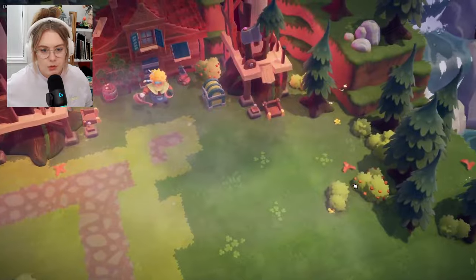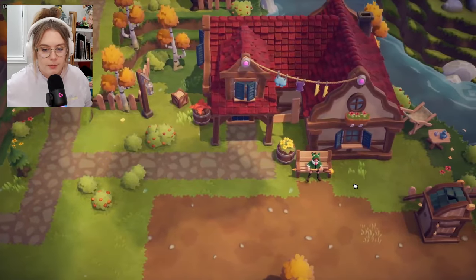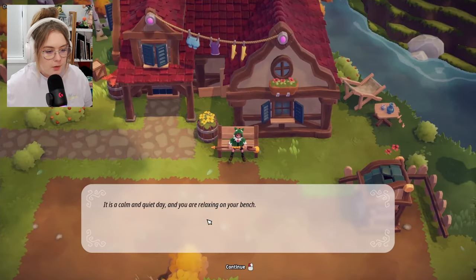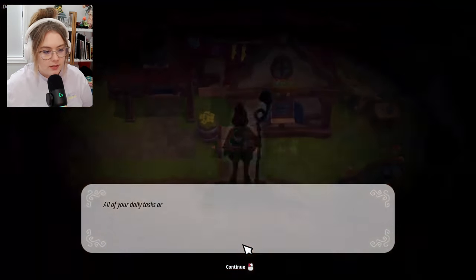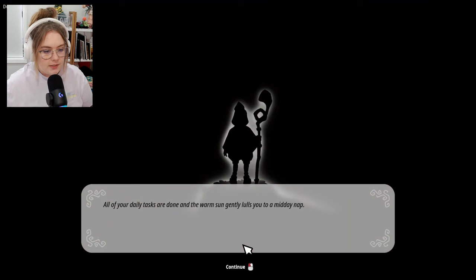There's a chest and I already want to open it — I don't even think it's mine, but I want to. 'It is a calm and quiet day and you are relaxing on your bench.' My bench — this is my house. All your daily tasks are done and the warm sun gently lulls you to a midday nap.